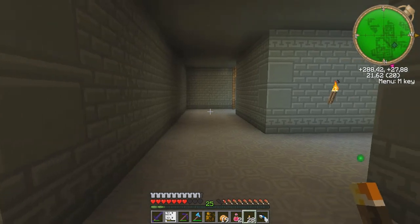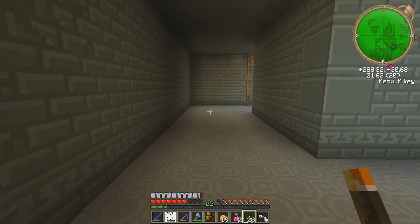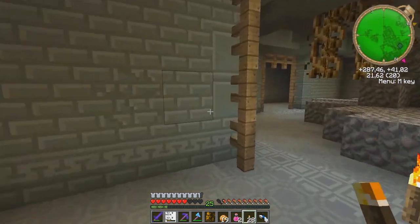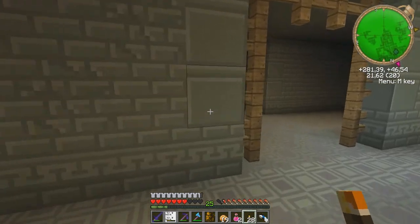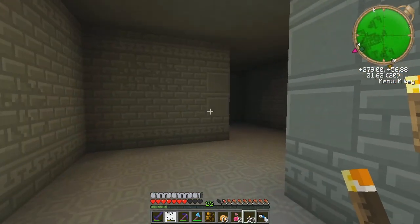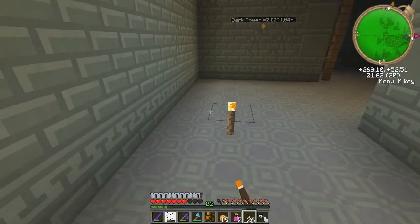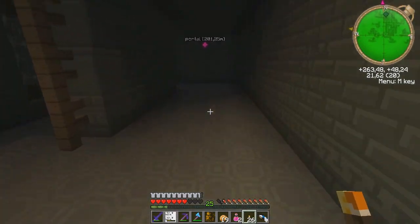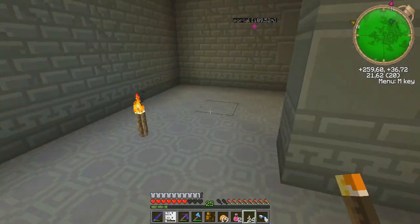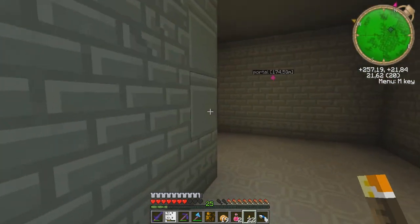I can see some new corridors to the south-east, but they don't seem to be accessible at least not from this level. I can hear the enemies. The map updates when I light these torches - that's strange, it doesn't show unlit corridors technically.